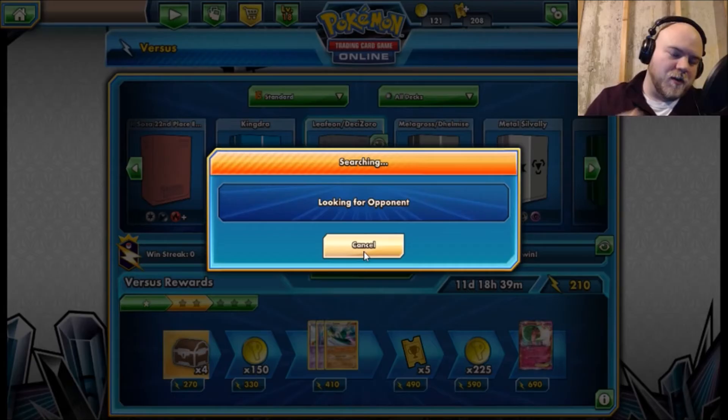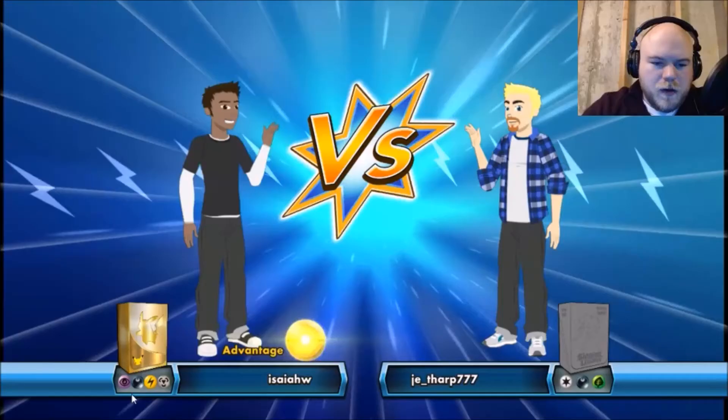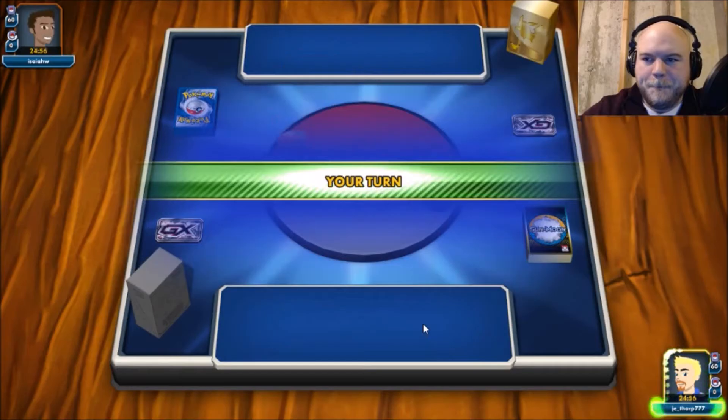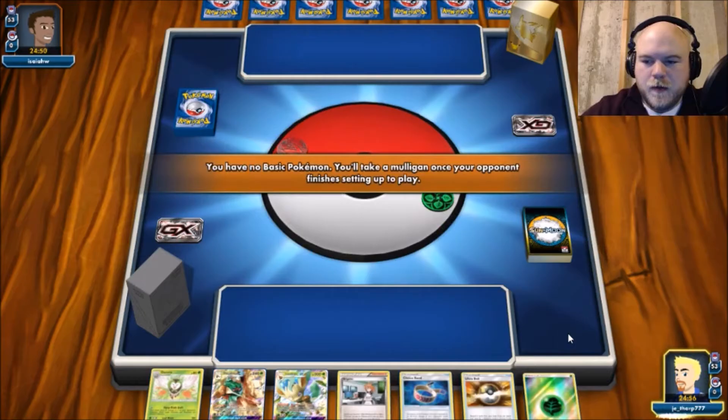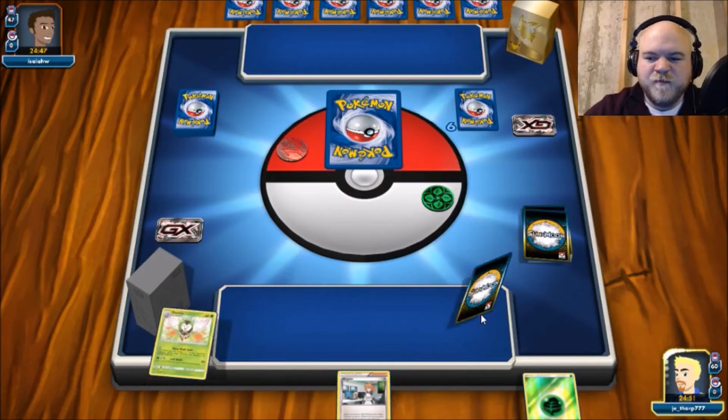Let me save it and then show you the list on screen — you can screenshot it if it works out and try it out. It's kind of tight because normally you want to fill your bench with Decidueye, but using the Zoroark it's helpful, but it's tight. We'll just see how it works out.